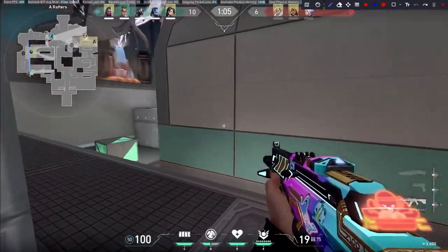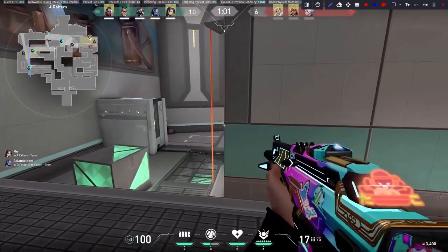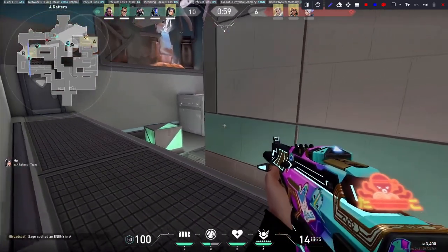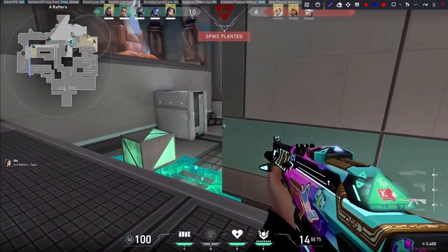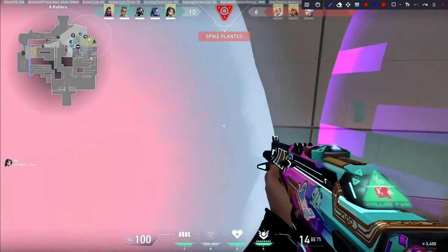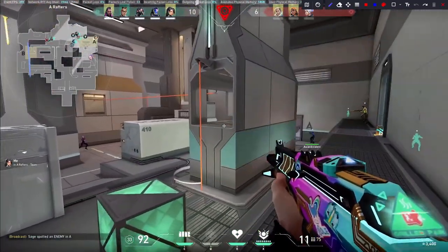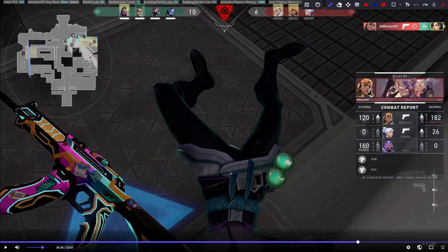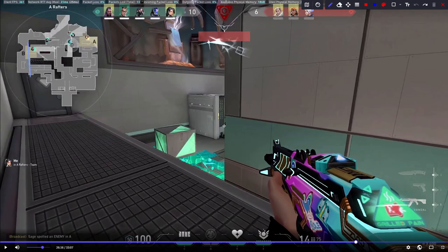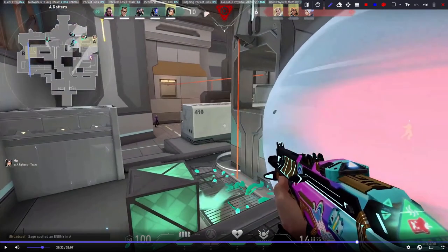We're hitting back here — A here, 5v3. You probably don't take all of site. They're here, you get the kill though? No, I'm falling back. It's a little bit risky. This guy gives you the smoke — I'd go wide, just because I'm greedy. It's realistically not a great fight to take, but that's a little bit to do with the speed thing. Speed's a little bit slow here.